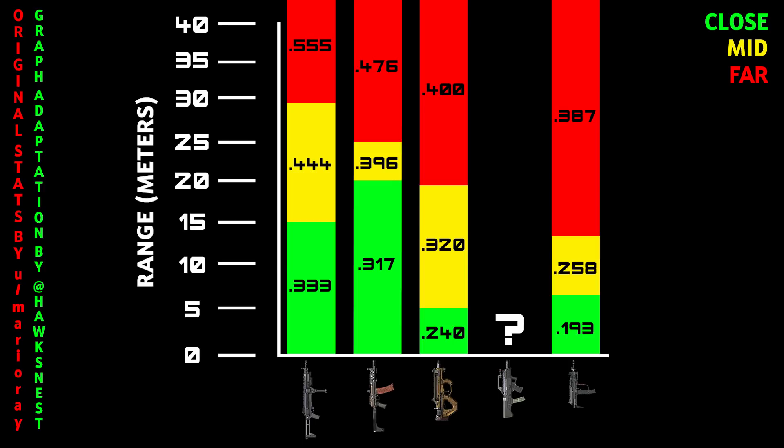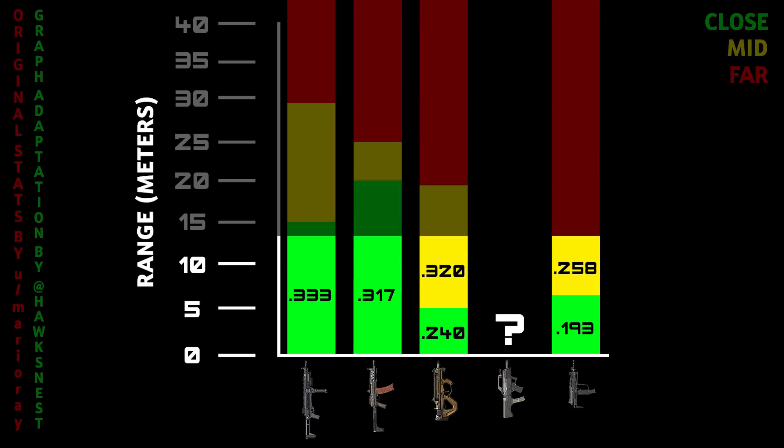What you're seeing is TTK for each gun at certain ranges. For example, the HG-40 has a TTK of 0.333 seconds up to 15 meters, and the MSMC has a TTK of 0.193 seconds up to seven meters. Breaking it down by range: from 0 to 13 meters, the MSMC has the fastest TTK of any weapon — 0.193 seconds up to five meters, then 0.258 seconds from 5 to 13 meters. The PDW has a 0.24 TTK at some of that range but the MSMC is still killing at 0.193, so it doesn't really matter. The HG-40 is the slowest up close. The king of the 0 to 13 meter range is 100% the MSMC.